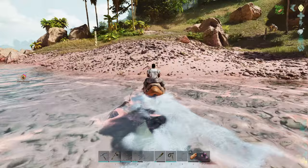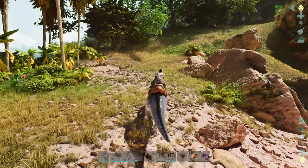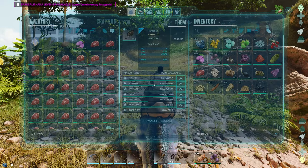I think the Calicotheriums are aggressive if you get too close — we won't get too close to that guy. I'm going to start pumping your weight a little bit. We've got a level. Let's go weight — make sure we can carry lots.